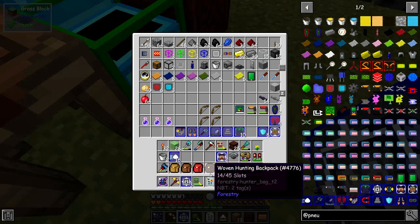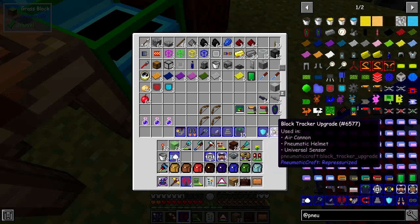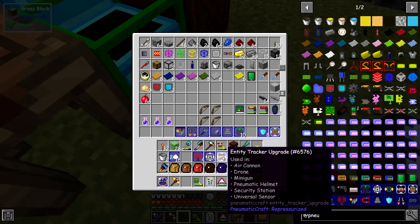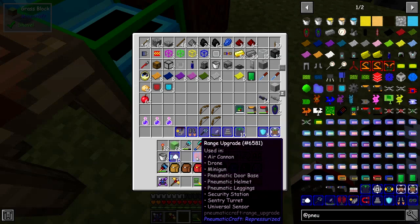We've got an entity tracker upgrade here. I don't need two — one was going to be built for a drone. Range upgrades can be used not only in drones but also in miniguns and sentry towers. If you look at the uses, you can put it in the air cannon, the drone, the minigun, pneumatic helmet, security station, and universal sensor. The ones I'm really interested in are probably the minigun and the pneumatic helmet, plus the drone.